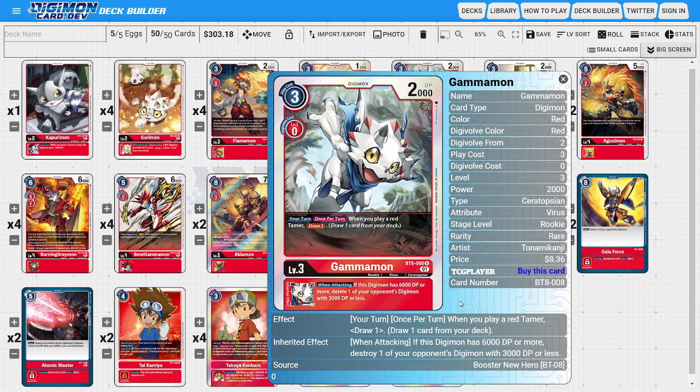I'm running four copies of the brand new BT-08 Gammon. He has an upside where during your turn, once per turn, when we play a Tamer we get to draw a card — adding value to any Tamer we hard play. He also has a nice inheritable where when attacking, if this Digimon has 6,000 or more DP, we delete one of the opponent's Digimon with 3,000 DP or less, adding good low-level control.